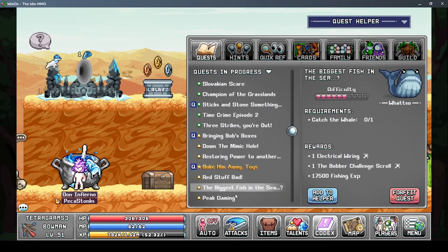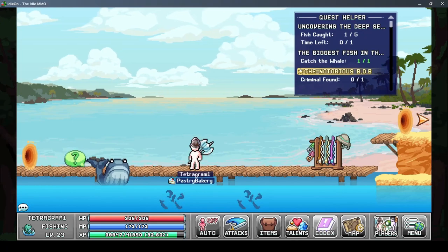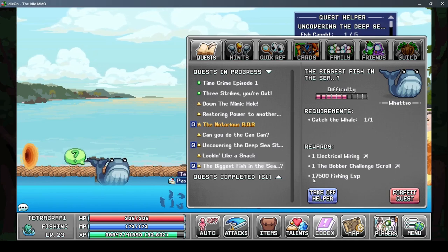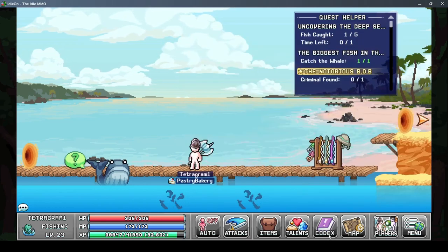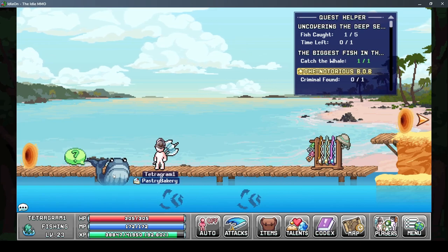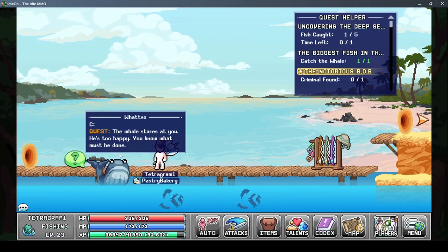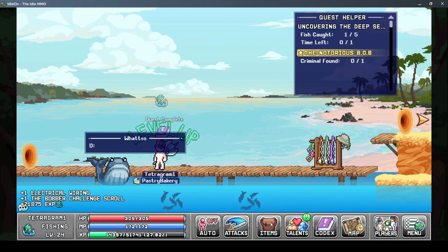Okay, let's switch to a different character. I'm here on Tetragram One and I'm here to turn in this quest which is Catch the Whale. To do this quest I got a score of 47 in the fishing minigame and I managed to catch the whale. Let's turn it in. 'The whale stares at you - he's too happy, no one must be done.' So I basically killed the whale.